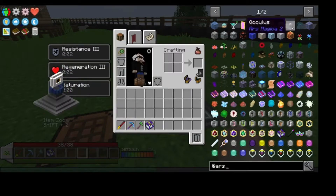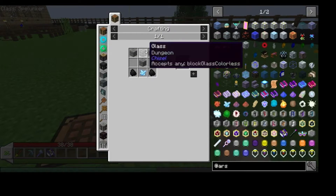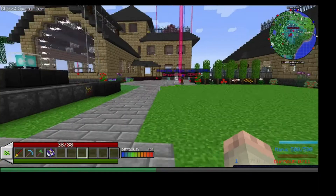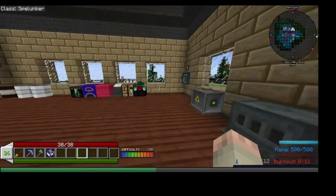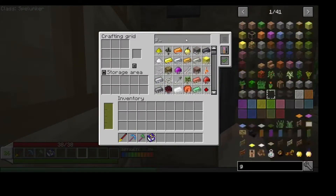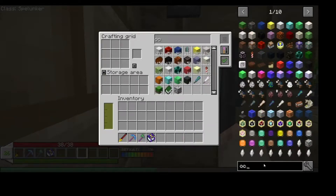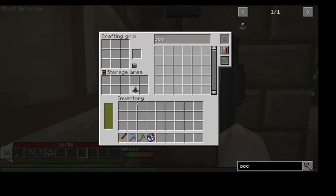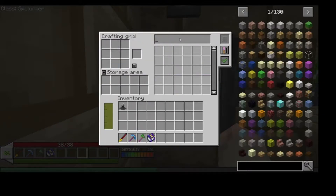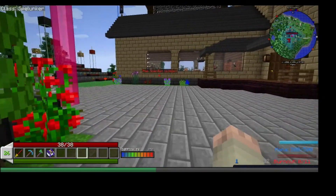Here is the recipe for the Oculus — right here. We need three stone blocks, a piece of glass, two coal, and topaz. I don't believe I have any glass; I'd have to go back to grab it. Actually I should have everything in here. There we go — we have an Oculus. Now we need to make the table, so let's go back.